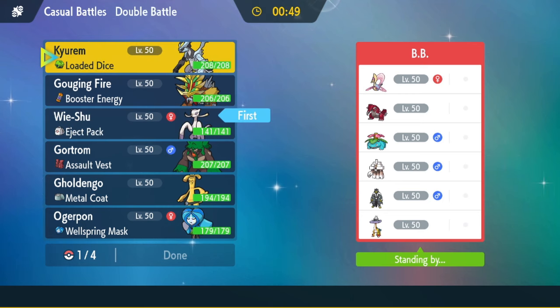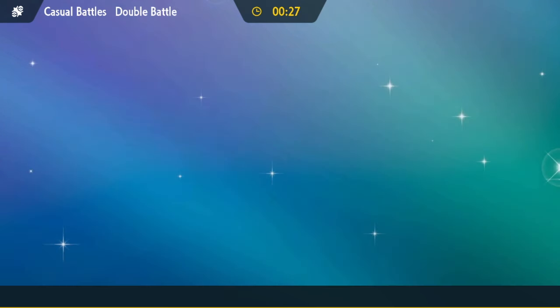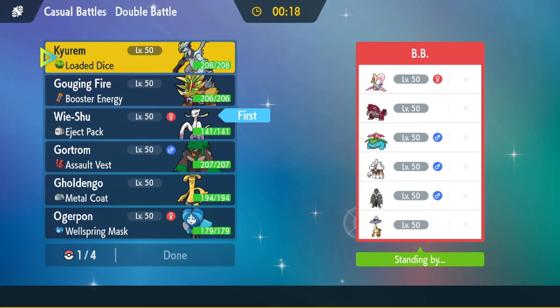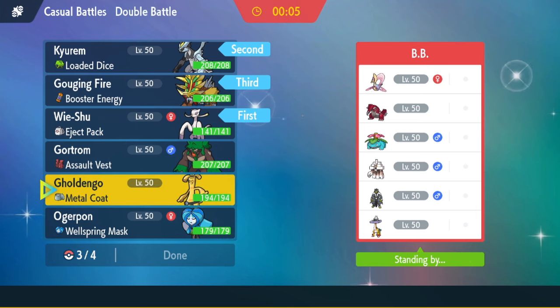I want to bring the Maushold again — Maushold looks really good here, mainly just for Wide Guard. I think Garganacl gets Wide Guard, which is probably why he has it on the team. Apart from that, it probably just spams Recover and Salt Cure. I'm going to bring Kyurem and lead with it. Goldenglow isn't too bad here either. I'll bring the Gouging Fire and Goldenglow in the back. Goldenglow isn't bad because it can't be put to sleep — but usually if you're running Venusaur, you're running Weather Ball with Sun.